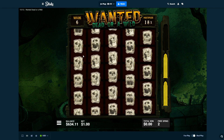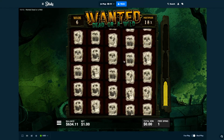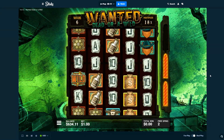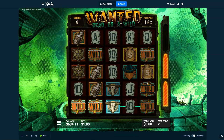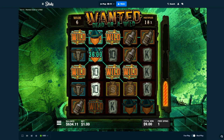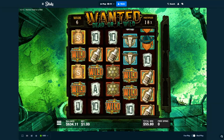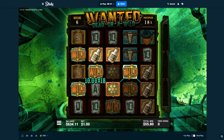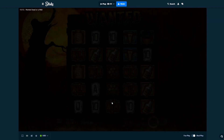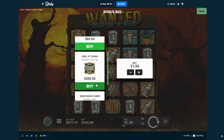Six wilds, 18x — let's see how this one goes. This is gonna be quite tough because everything's so hard to line up. Okay, we lost like $47, $57 — not too bad. Let's try the Duel at Dawn, but I think I'm gonna stick to the other one more.